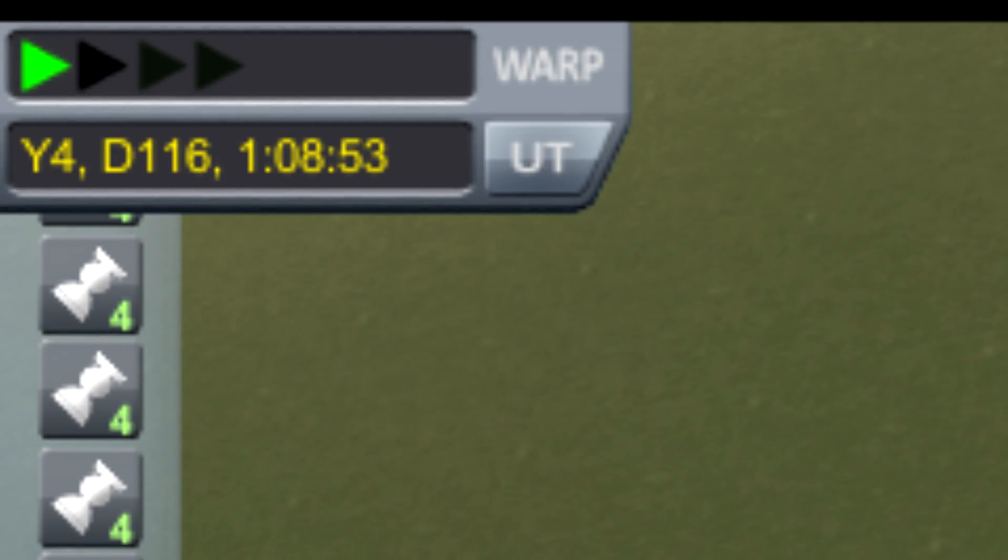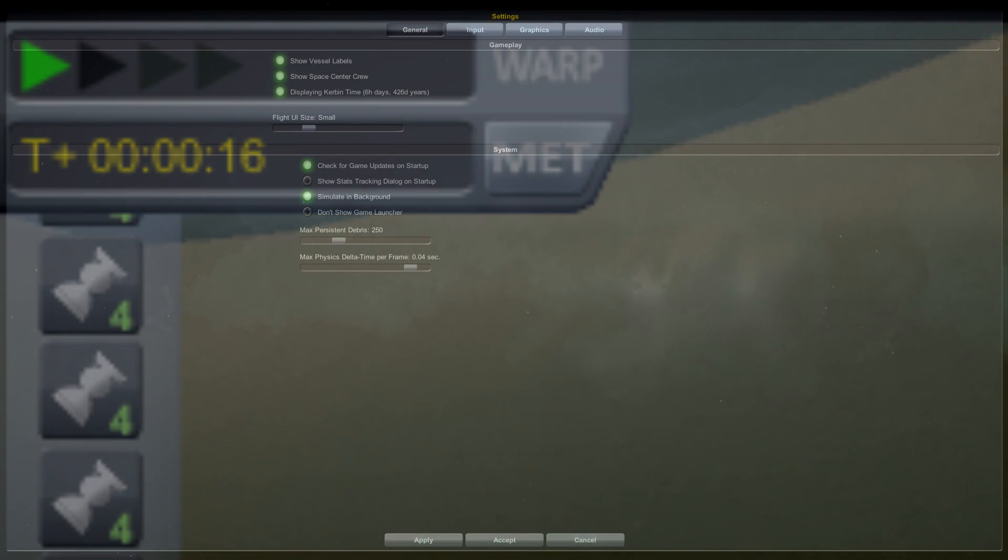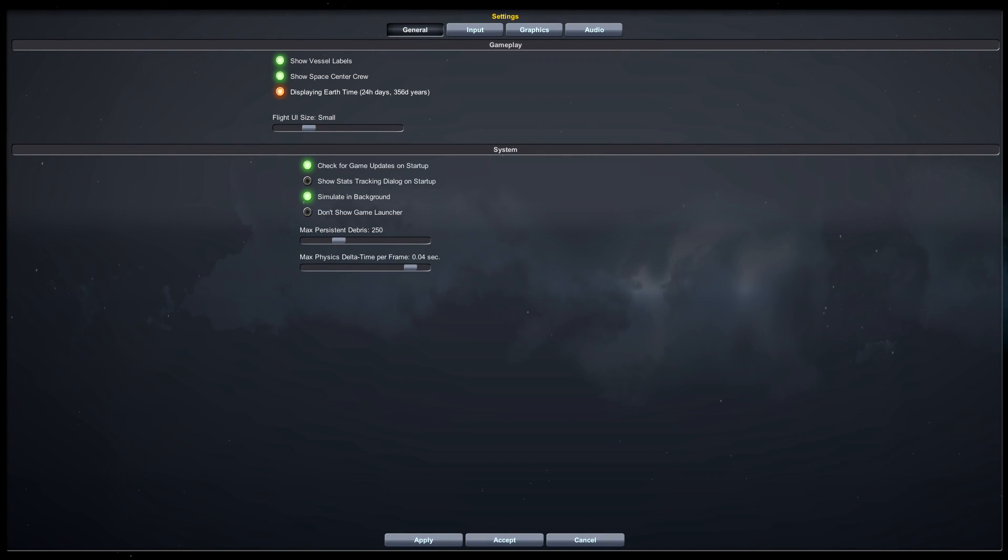From now on, you can switch between mission elapsed time and universal time. And speaking of time, there's an option in settings to change between Kerbin and Earth time. Yes, there is in fact a difference.